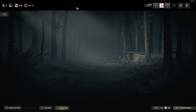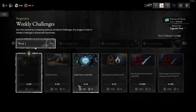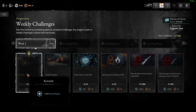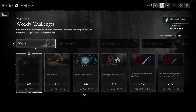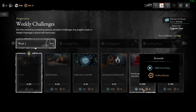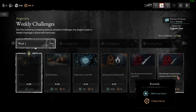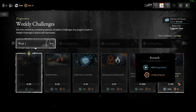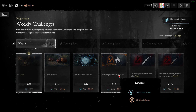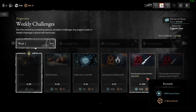Let's check the progression and weekly challenges. There's kill grants, smash pumpkins for the event, collect clues, set enemies on fire, and deal damage to enemy hunters using rifles and the Rival. The fastest way is probably to use the Rival with dragon's breath ammo so we can do both at the same time, then switch to rifle — or use fire ammo with the rifle if still needed.